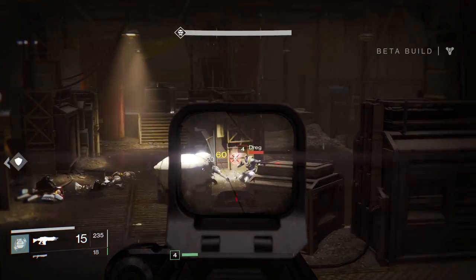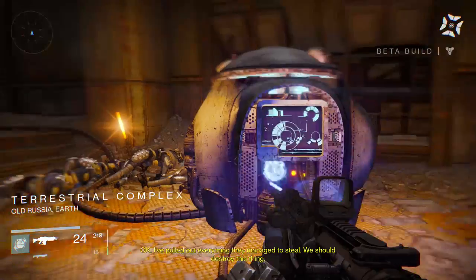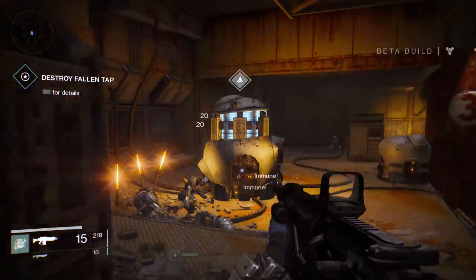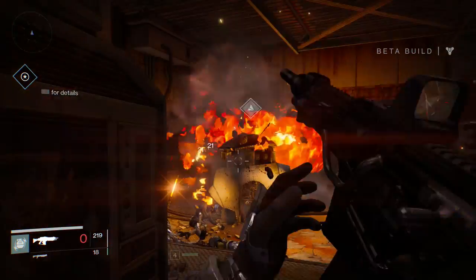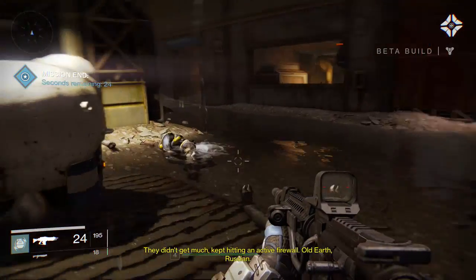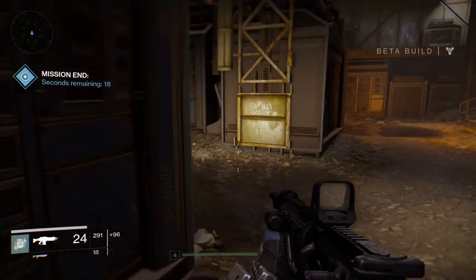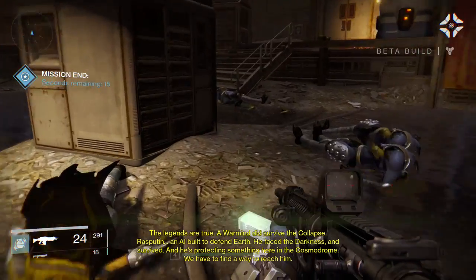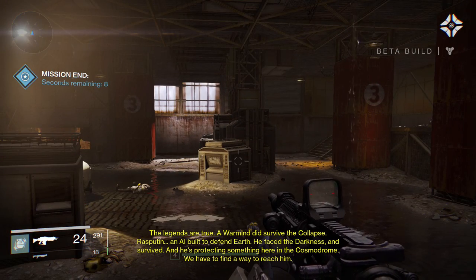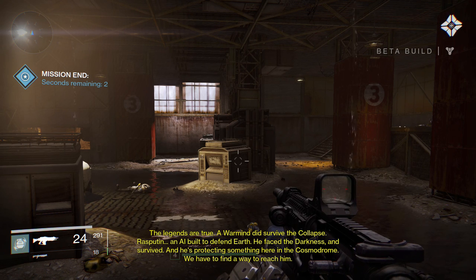One more over there — anyone else? I pulled out everything they managed to steal. We should destroy this thing — just shooting it, shoot the blue bit. Sweet, that's the end of the mission. They didn't get much — kept hitting an active firewall. Older Russian. The legends are true — a warmind did survive the collapse. Rasputin — an AI built to defend Earth. He faced the darkness and survived, and he's protecting something here in the Cosmodrome. We have to find a way to reach him.